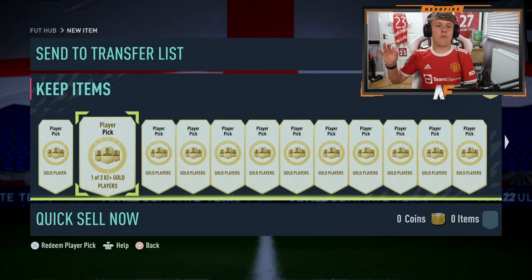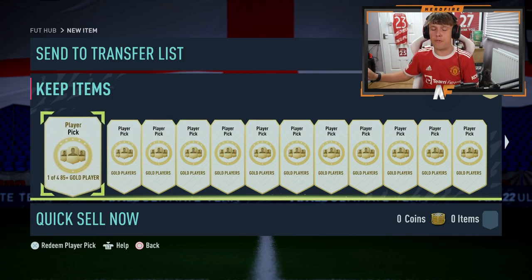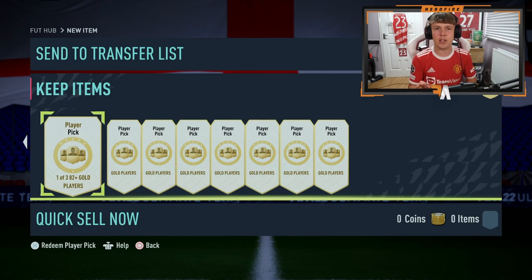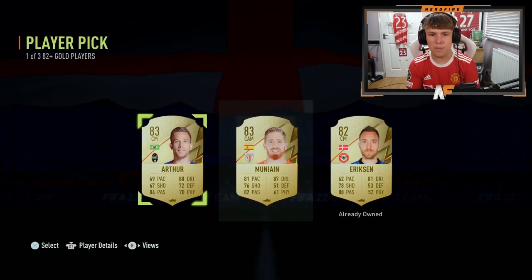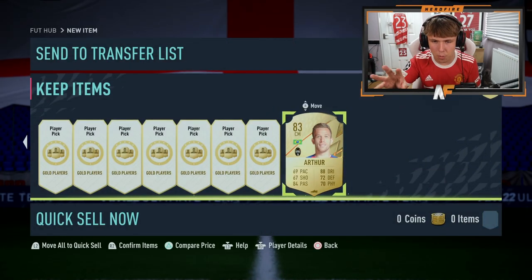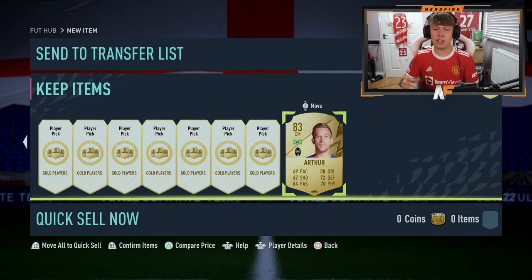So we've got 30 of the 82-plus player picks, and then we're going to end on an 85-plus one of four, which we'll reveal. When we do the reveal, we're going to see if there's a Shapeshifter in there. If there's not, we'll just straight up look at it after. But if there's a Shapeshifter, we will reveal it. Anyways, 30 of the 82-plus player picks to go through first, starting from right to left so we don't accidentally open the 85-plus.